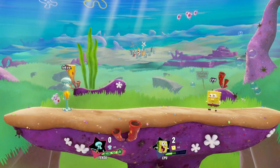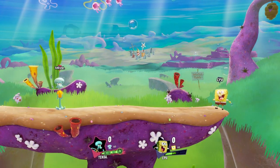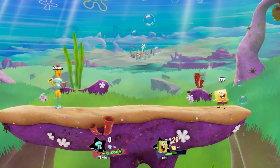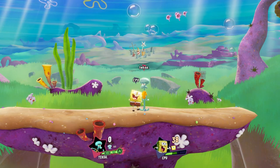Next we have Squidward's spinning dash attack. This move is definitely one of Squidward's top moves, considering the fact that it stacks up a lot of damage and it knocks enemies back really far. The knockback is similar to tentacle kick, so please continue to use the dash attack, because that's probably one of his best moves. Next up we have his plain and simple jab, which is basically like he's performing music.